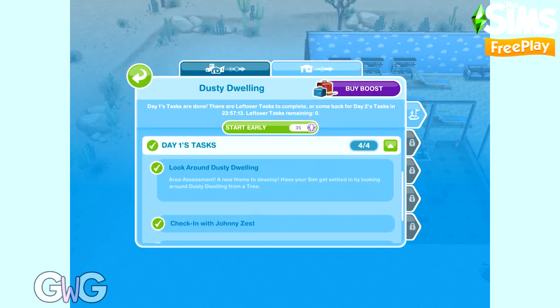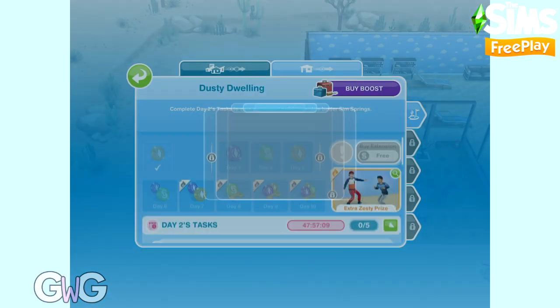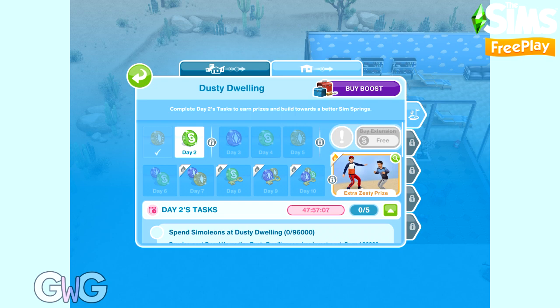That completes day one. Completing day one earns a free LP. You can start day two early using social points, or wait for the next day to begin automatically.